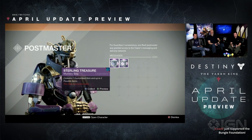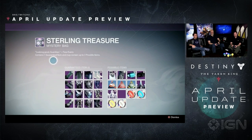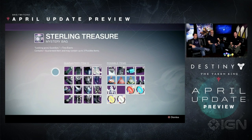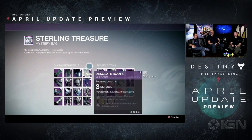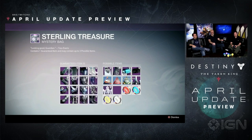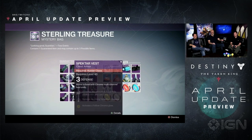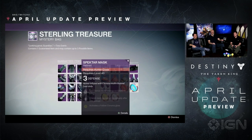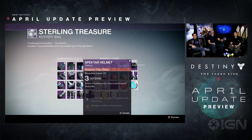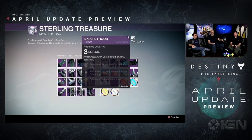Before I collect this, I'm actually going to preview the contents. Here's my Sterling Treasure box. You can see here that I have a guaranteed item, so I'm definitely going to get one of these. These are the Desolate items. This is what will enable me to look like a Taken Guardian. And these look like vanity items. These all drop at level three? Yes.